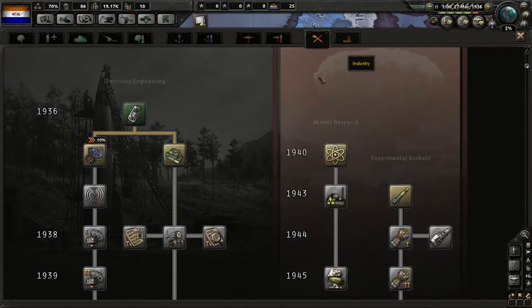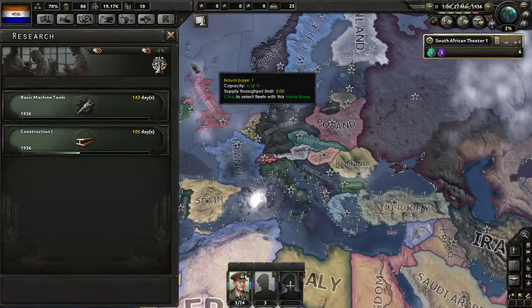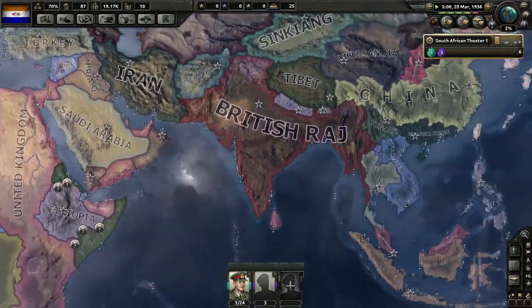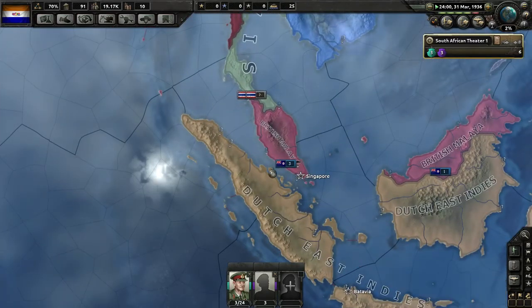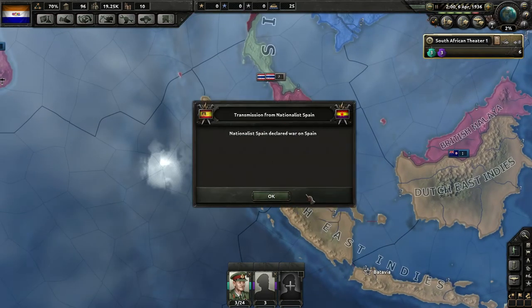So we finished our research. We could keep going down this tree, but it's 200 days even with our bonus, so let's get our product efficiency up. We're just building rifles because we only have one military factory. I can see British Malaya and Dutch East Indies on the map. And now the Spanish Civil War has arrived.